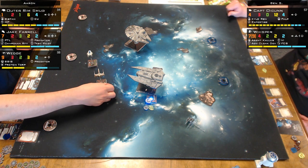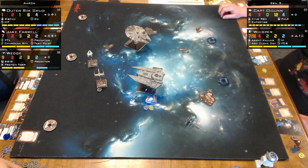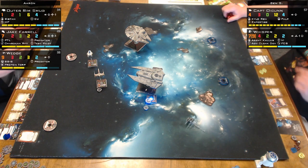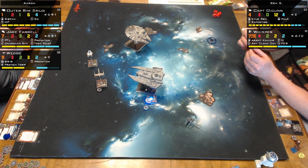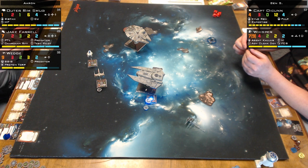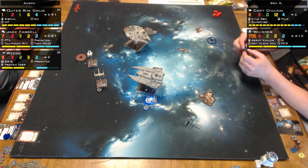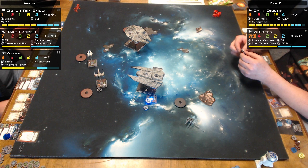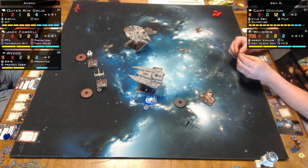Wedge is kind of smoking. I think Wedge is the right ship to kill first because his ability is more effective against me - reducing agility really hurts Whisper. Oinkin gets a crit and a hit. Oinkin did the damage, hitting a crit that went through the hull. Wedge must not know how to roll green dice!